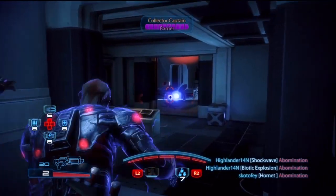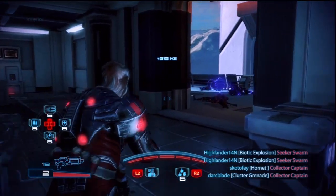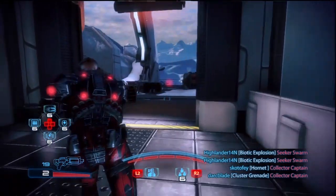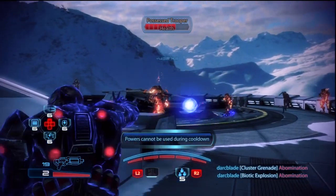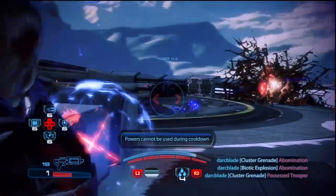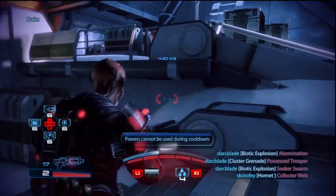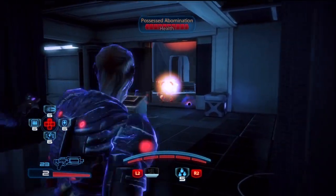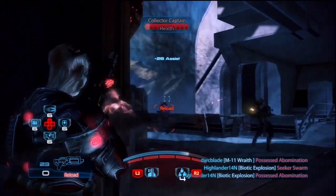Let's get into the heart of the episode and talk about the Batarian Slasher Adept's moves and abilities. The first move is Lash. I didn't put any points into Lash but I'm still going to talk about it. Lash is an ability that allows the Batarian Slasher to throw a biotic field towards opponents, latching onto them and then jerking them towards the Batarian. It's not the hardest-hitting biotic ability but it does a moderate amount of damage.